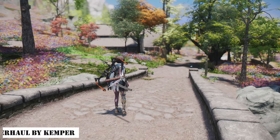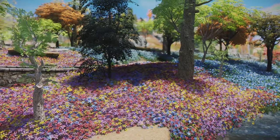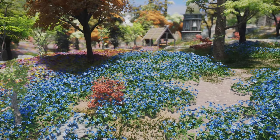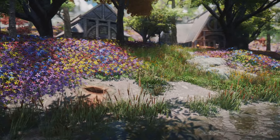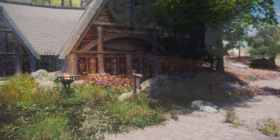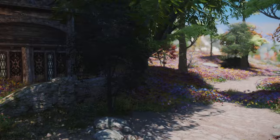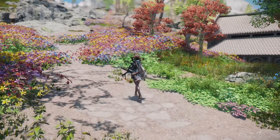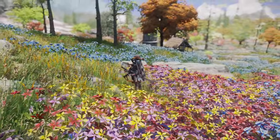Next up is the Flower Field Tundra Overhaul by Kemper. This mod adds beautiful flower fields to the tundra regions. Initially, it might seem a bit unconventional to add such vibrant flowers to the tundra, but upon testing it with my grass mods, it created some remarkably beautiful scenes. Although the abundance of vibrant flowers did lead to some frame drops, I decided to feature this mod because its brilliance and radiance could be an astonishing option. With some adjustment of these flower objects, combining them with different grass mods, this mod has the potential to become truly exceptional.